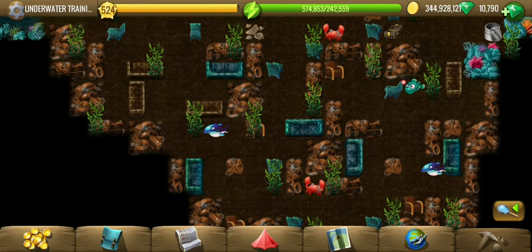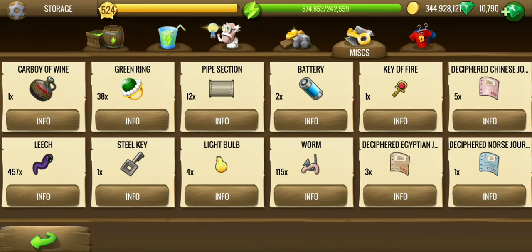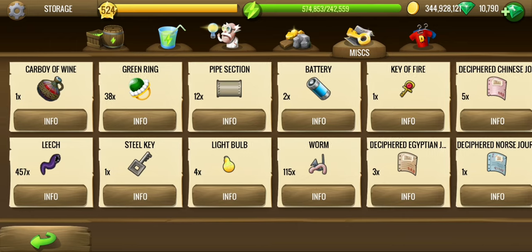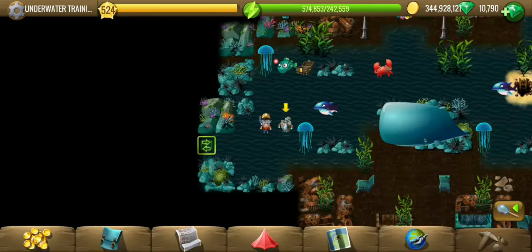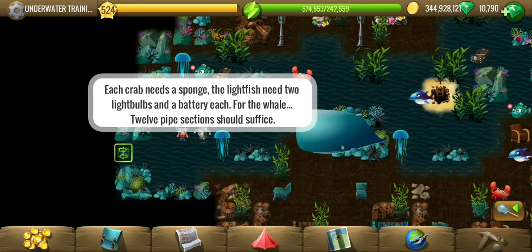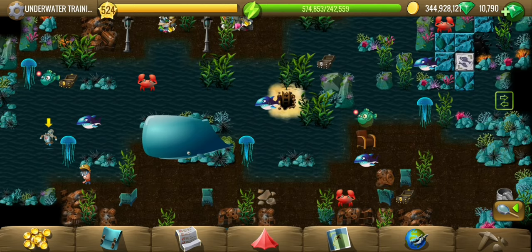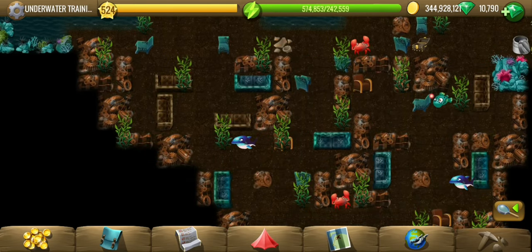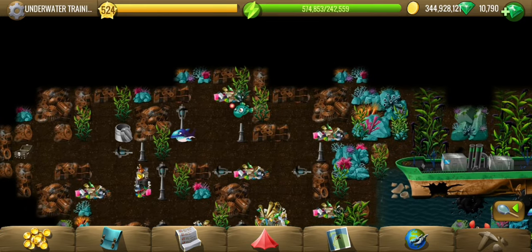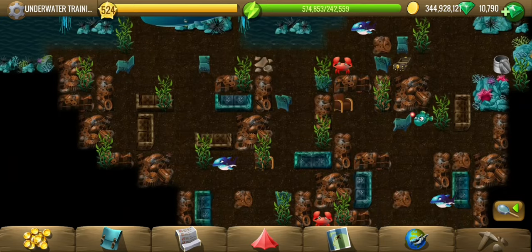I still can't seem to find it. Let me check the inventory — two batteries, four light bulbs, twelve pipe sections. We've got pretty much everything we need except the sponge for the crabs. Light fish — these I believe, we have two of them. I'm not sure if we are counting all of them, but the sponge for the crabs is what we're missing.